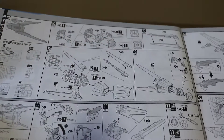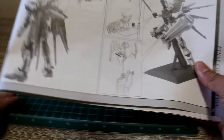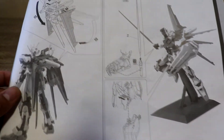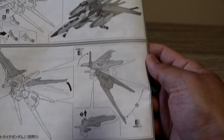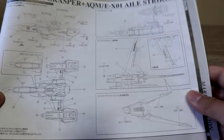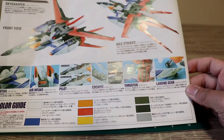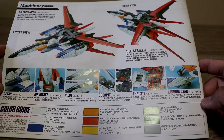The manual includes assembly instructions for the Aile Striker, along with posing guides for the Perfect Grade Gundam. There's also a guide showing where to place your stickers, a painting guide if you want to paint the kit, and completed model front and rear view references.